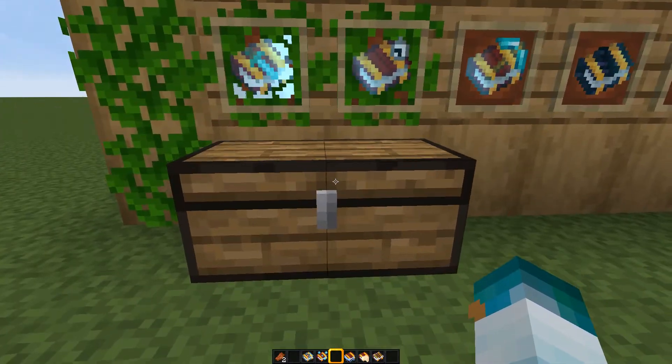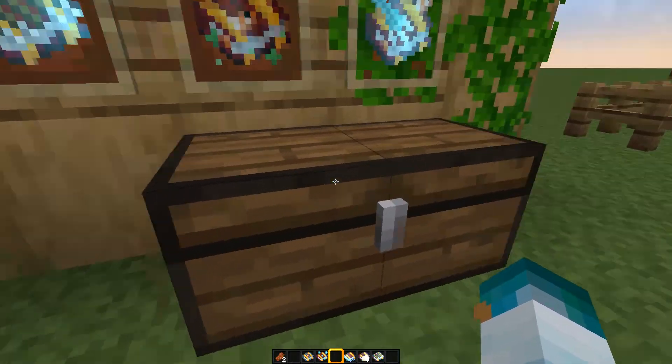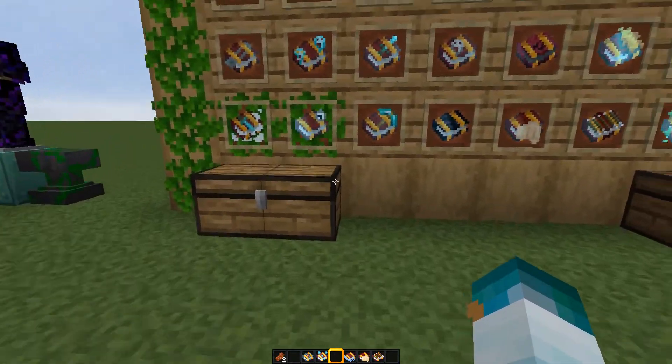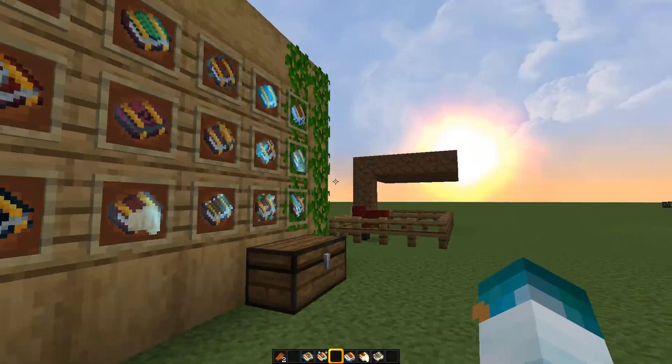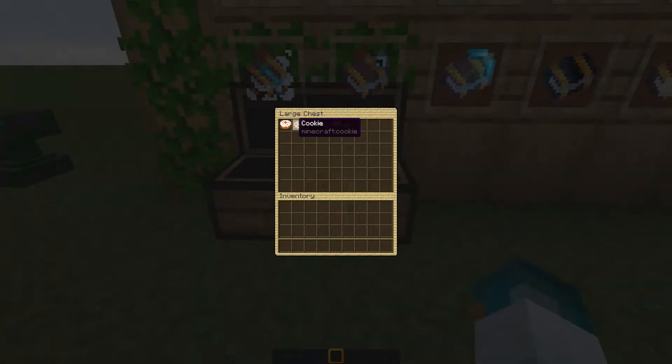The chests have been changed — I feel like it's way better than the original Minecraft texture. It is a trap chest by the way, and this is the normal Minecraft chest. We also have new food textures. We basically redid the bread, the chicken, the steak or beef, and the cookie. We also changed these two music discs.